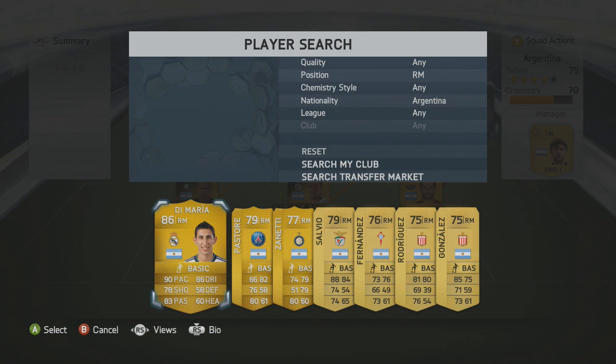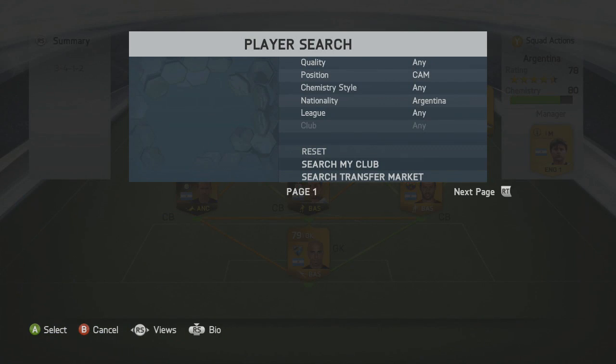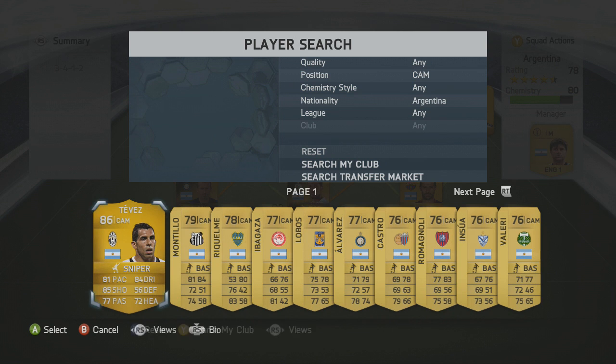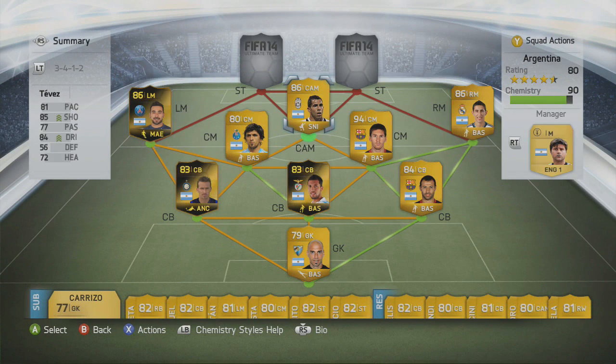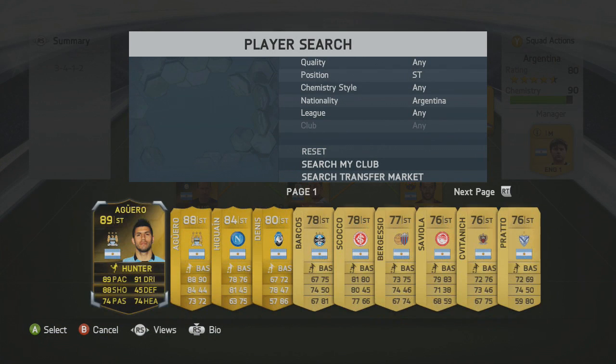Moving on to the right-hand side, it's Di Maria for Real Madrid — also quite an expensive player. With this team, there was a trophy challenge currently running where you had to have one player from Barcelona and one from Real Madrid, so this team was eligible to play and that's where we got all the clips from. Moving on to the CAM position, we have put Tevez there with the Sniper chemistry style. Because Messi is at center mid, we've been able to get quite a high-rated attack, dropping Carlos Tevez down to CAM — he was originally a striker, two positions away — freeing up two striker spots.